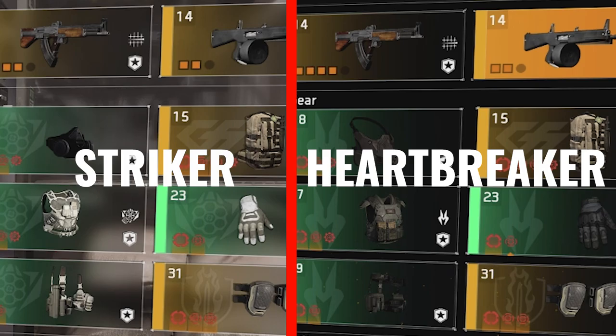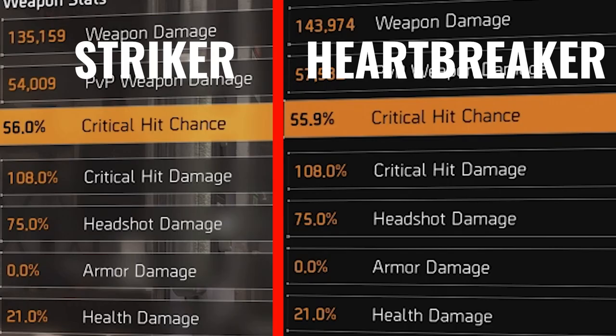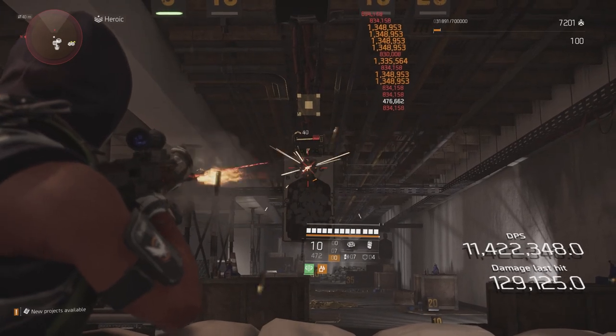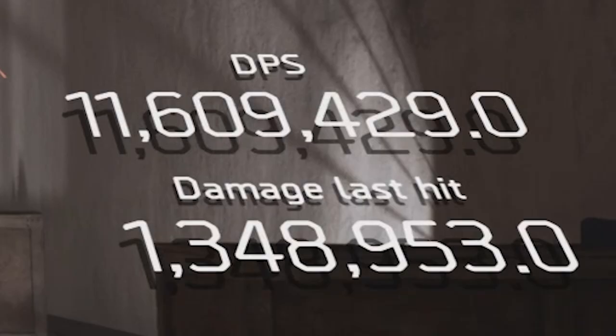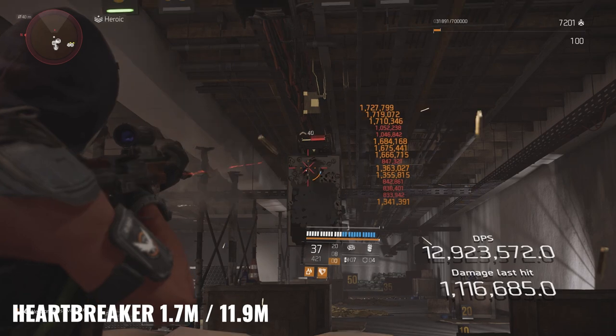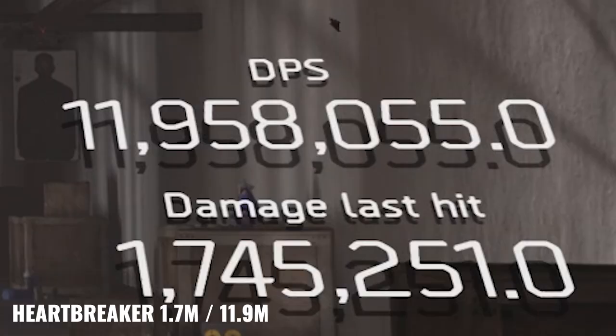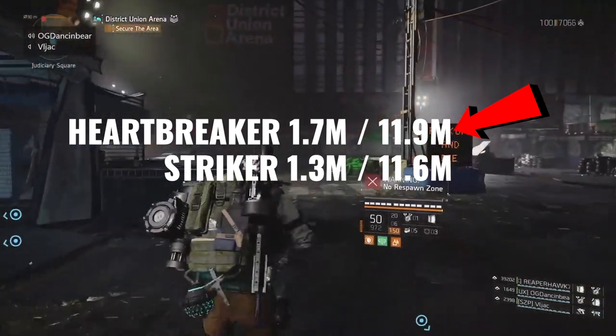Using the exact same setup on both with the same stats, Striker's max crit is 1.3 million with 11.6 million DPS. Heartbreaker gives us a max crit of 1.7 million with 11.9 DPS. So in the range, Heartbreaker outperforms Striker.